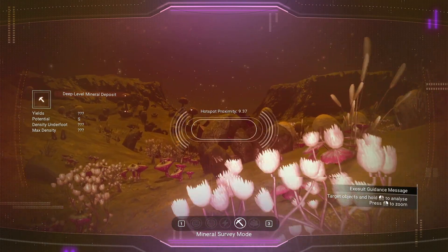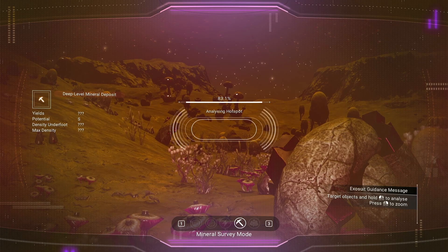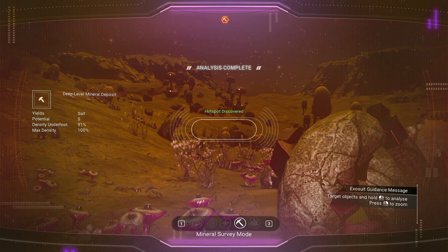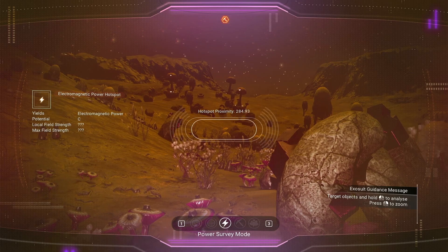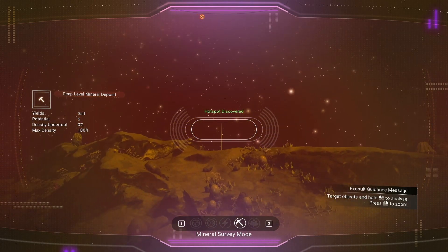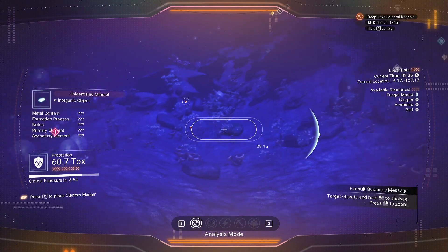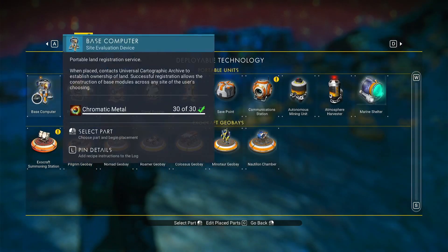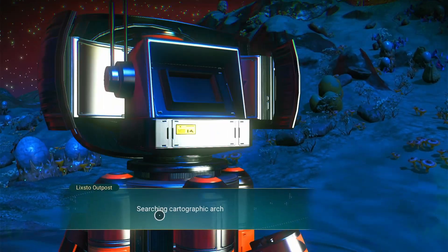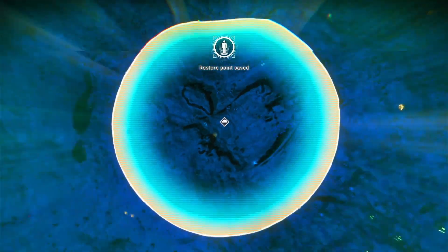The harvester is great for gathering very expensive resources because it runs even when you're offline. Here I'm surveying for salt and looking for an S-class salt area to get a lot quickly. Once I find the salt I mark the area, then search for nearby geothermal electricity. There's one only 300 units away, which is great because your base area when you set down the base computer covers a 300-unit radius.